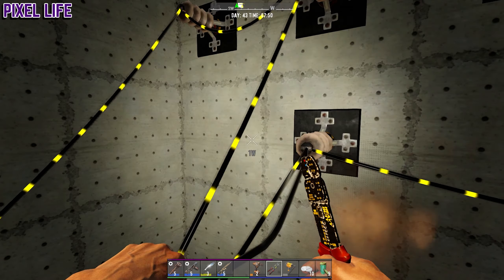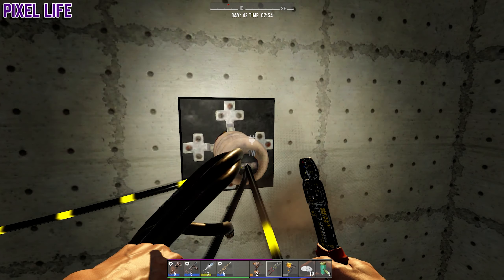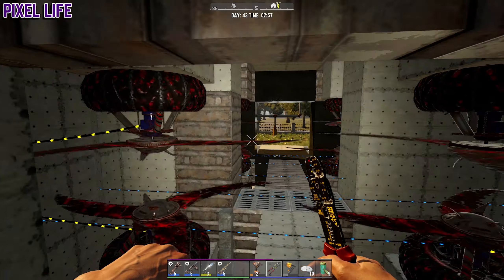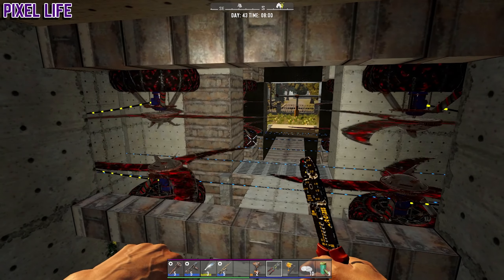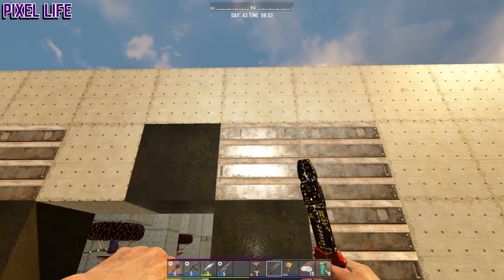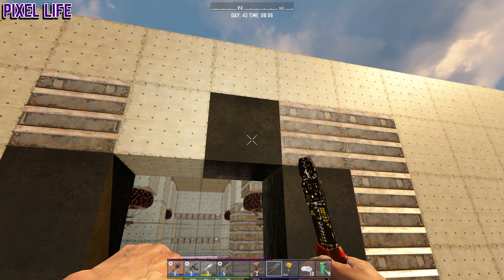Let's hook these blade traps up - those two, then go around to the other side and hook these two up, and one to the top here as well. Let's give them a test to make sure they're connected properly. Yeah, that works! I've also started upgrading the steel on the front face here, but sadly I've run out of steel.